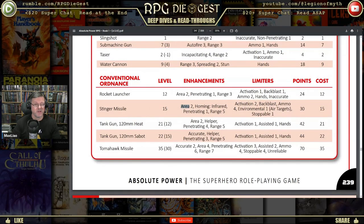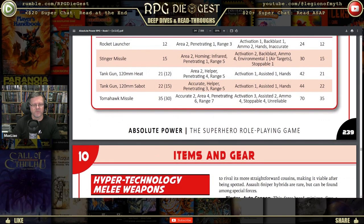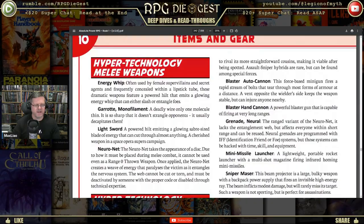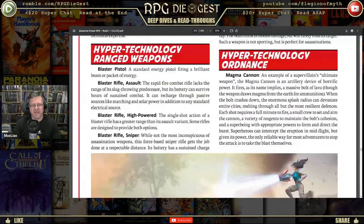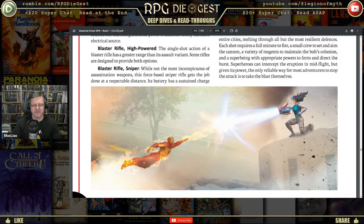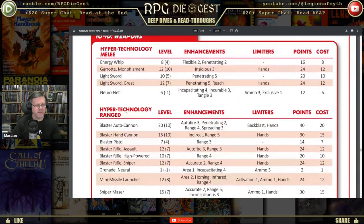Range five is probably ten kilometers or something — it goes pretty far. Also in here: heat and sabot rounds, Tomahawk missile with range seven — they go really far. Under hyper technology you've got the energy whip, monofilament garrote, lightsaber equivalent, neuronet, missile launchers, blaster rifles, and magma cannons. We mentioned the magma cannon in the last video — one of the superheroes has one.